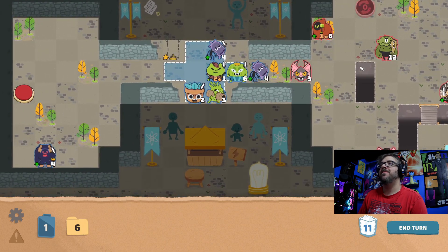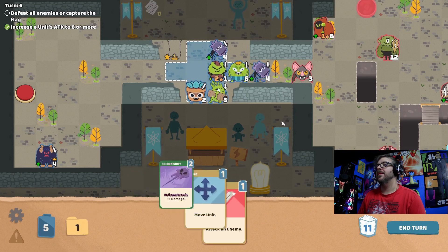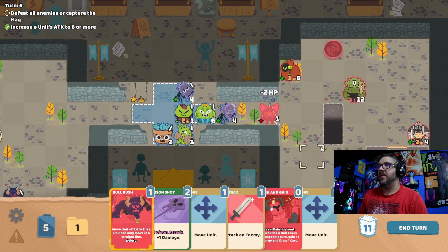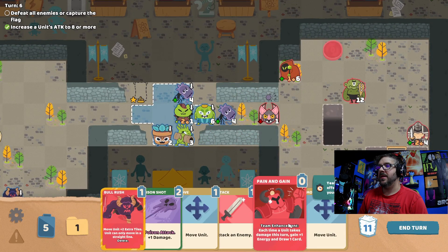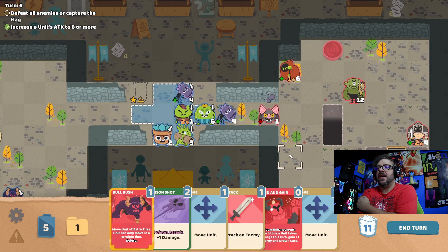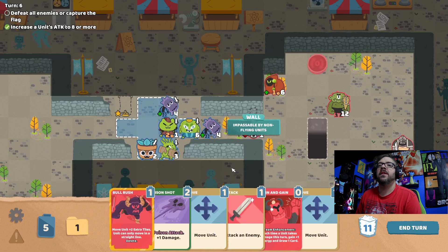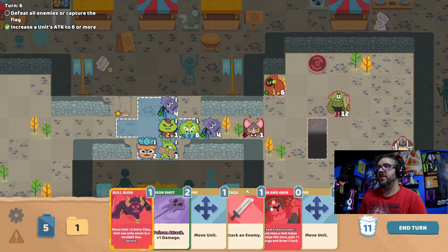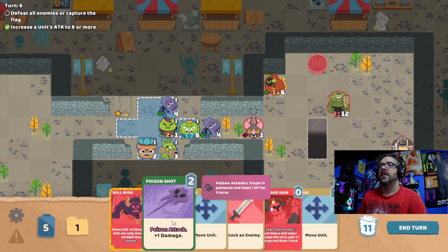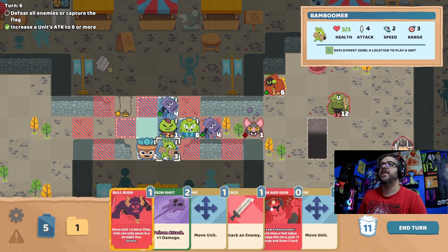Got to get ready for that guy though. I got him poisoned out. Each time a unit takes damage this turn, gain one energy and draw a card. So I would utilize that with my own self-inflicting damage, but I'd have to draw it first. We got a poison attack. One, two, three, four, five — two attacks on that would not really suffice.